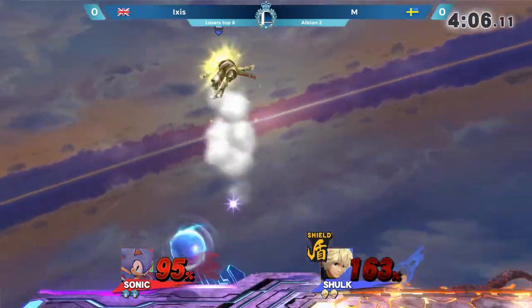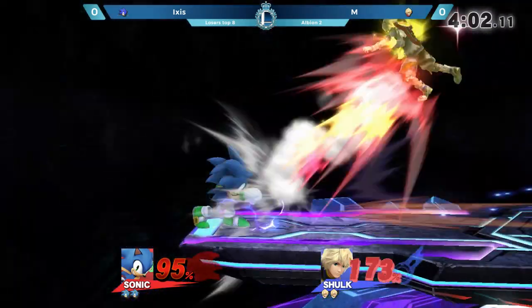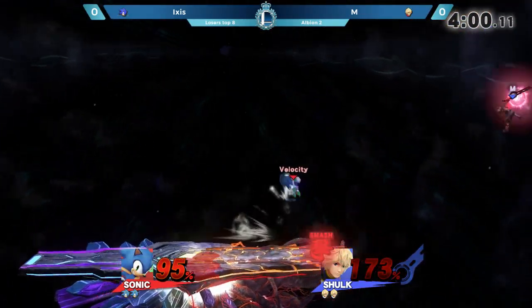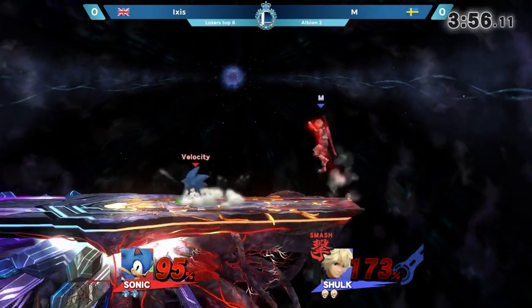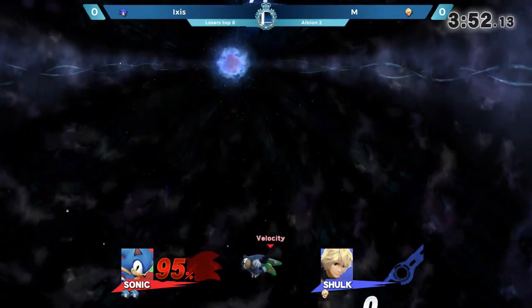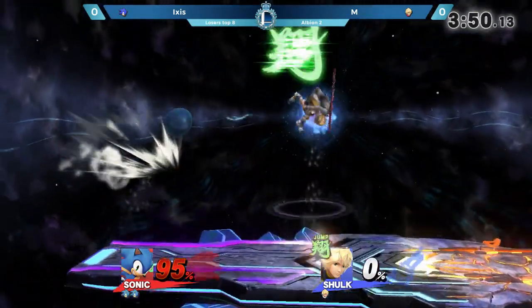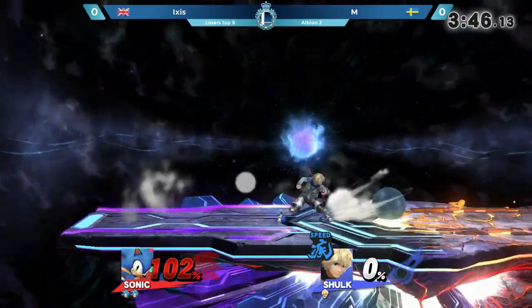That's also one of the good things about Em as a top Shulk player — he's very good at managing his arts. He's got that mental counter going. He knows when he can switch back and he's just peppering each individual one, keeping himself as varied as possible. But getting grabbed with the Smash Monado Art actually makes him fly further — so it's the double-edged sword nature of Smash Monado Art.